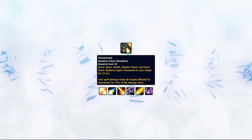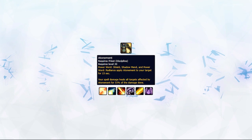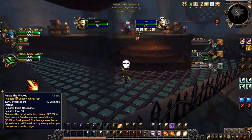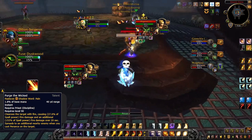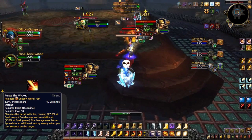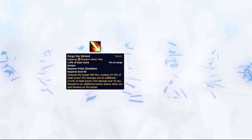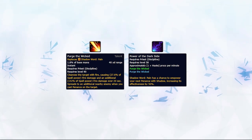These are the only spells that contribute to Atonement — any third-party damage from Trinkets, Azerite Procs, or Essences do not count. The majority of your Atonement healing is actually going to come from your Purge the Wicked. This is why it's important to keep this DoT up on multiple targets if possible. Think of one Purge the Wicked as one Rejuvenation for a target with Atonement.